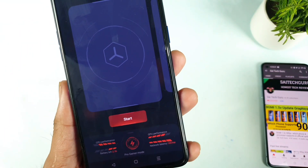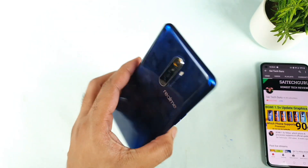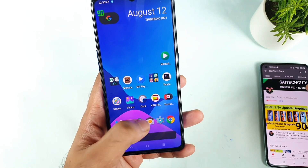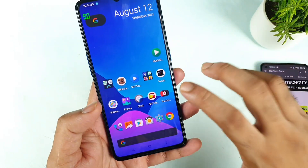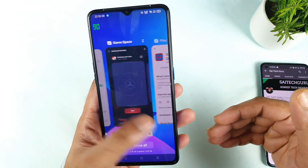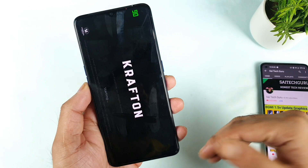Hi friends, welcome back. In this video today we are looking at Battlegrounds Mobile 90 FPS gameplay test on the Realme X2 Pro device using the Set Edit application. The reason I'm using this application is because previously I was unable to play Battlegrounds Mobile at 90 FPS. Even though the 90 FPS setting is enabled by default, the Realme UI has some kind of problem and I was unable to play with 90 FPS all the time.